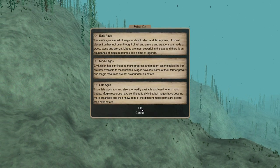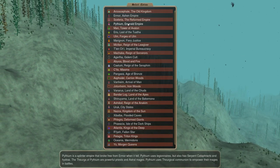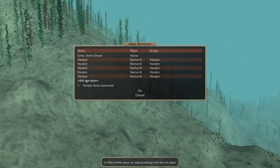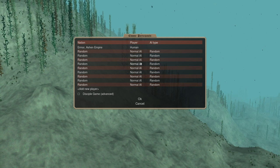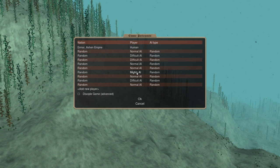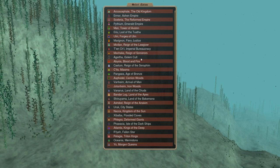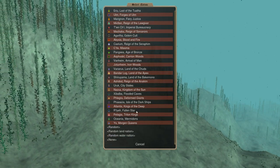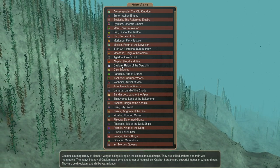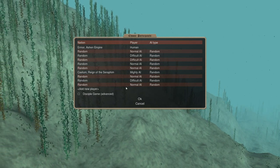So we'll pick Middle Ages — that's fine. I'm going to make myself the faction of Amawr, which is a really great necromancer faction. Add in some random AIs and make some of them difficult. I'll also add in Arch Nemesis as a Mighty AI. I'm going to figure out what faction that's going to be — let's make it Kalem. They're always a pain when I play this, so Kalem's the arch enemy.